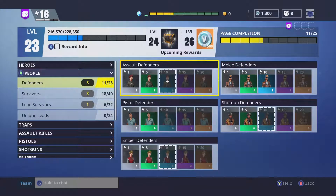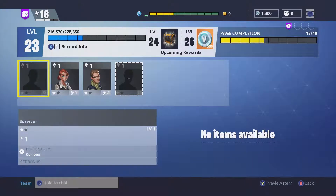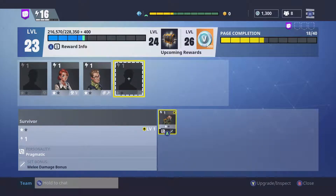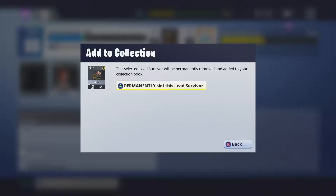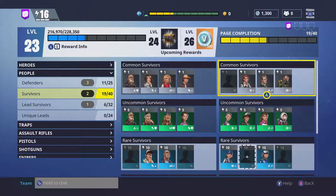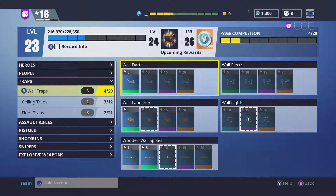Moving on to the next category which is people — I'm gonna choose survivors. I can store one of the common survivors so I'm just gonna do that. Of course the better the rarity the better XP you're gonna get to your collection book. I should also mention that if you have the same schematic twice and you've leveled up one of them, you will get more XP from the leveled-up one than from the default one.